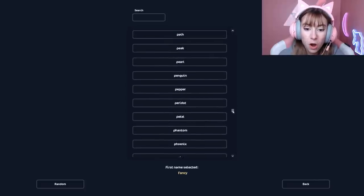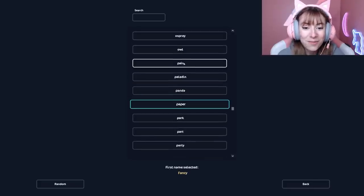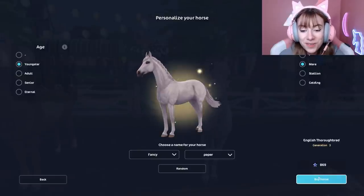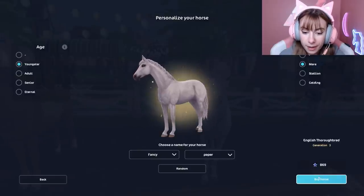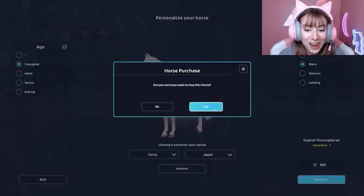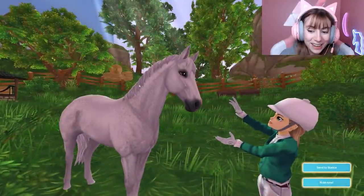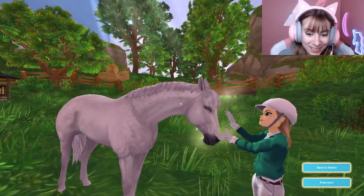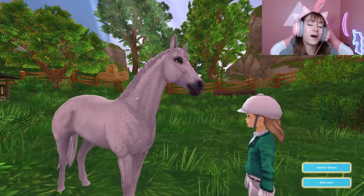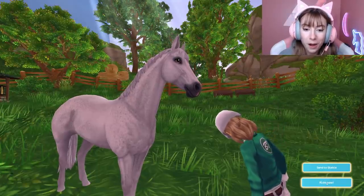Fancy Paper is so cute! And then we could nickname it 'Fan Fan' or 'Fan Paper' or something — that's a great nickname! We will buy Fancy Paper! Look, Fancy Paper is so happy. I love the new animation for meeting your horse — we could just sit here for like an hour. Fancy Paper, how are you? We'll ride now.